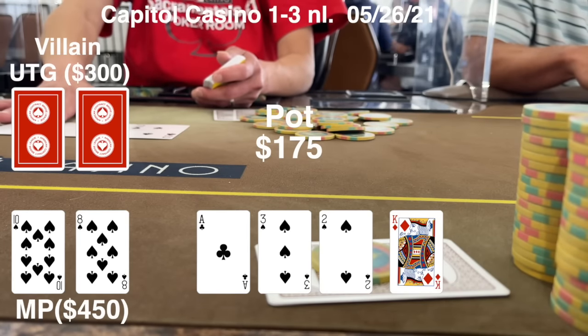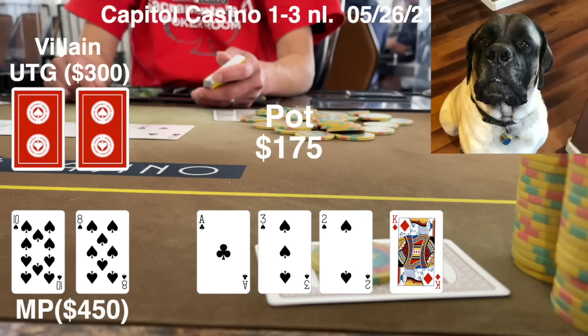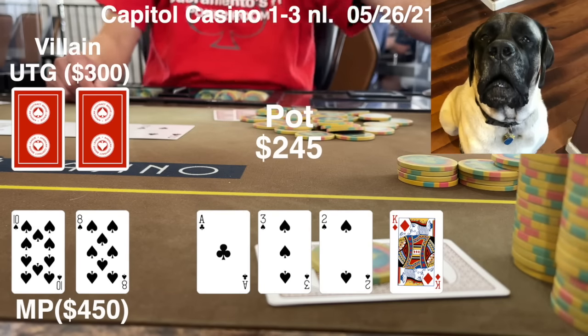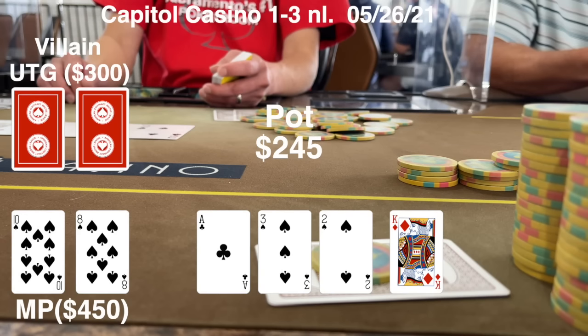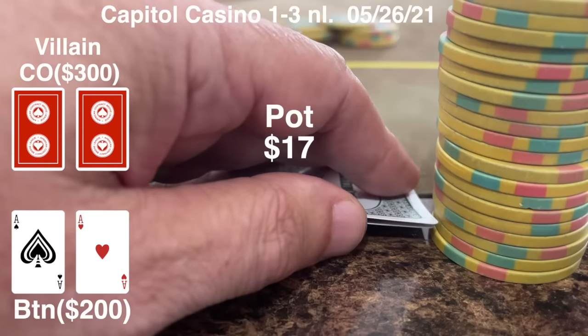Again the UTG player leads out for another small bet, this time for $25. With this bet I'm putting him on a weak ace. The best way to play against this kind of player is to really put him to the test, since he's already afraid I have him out-kicked — so I raise to $70. I like the raise, but the sizing is too small; if you're going to raise, make it bigger and get the money in while you have fold equity. The other player folds. The initial bettor shows me an ace face up and flashes a ten behind it.